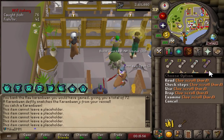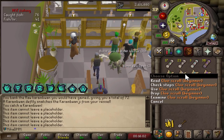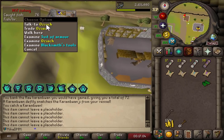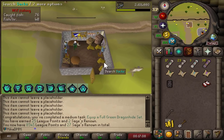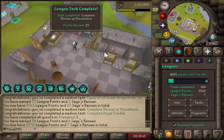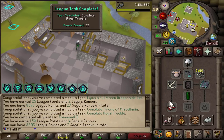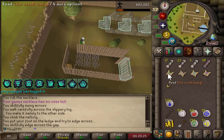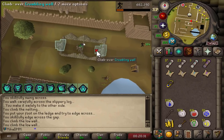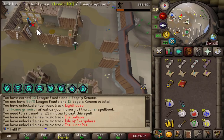It is time to do some clue scrolls — I have a bunch. I'm going to prioritize getting an MSB from hard clues, but I'll also complete some mediums, easies, and beginners. This is the best time to do it — I have 3x drop rate and we can get a bunch of points. I almost forgot about this one, but if I wear everything — perfect. Let's unlock Fremennik 2 for now. We have points to spend and I think there are a lot of points I can get from there. Almost immediately, look — we get a couple of points straight away.